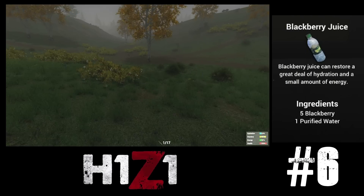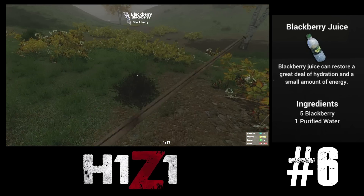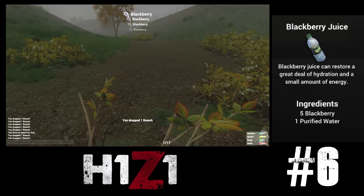Blackberry juice is another fantastic item and takes spot number 6. Combining purified water and blackberries, this item lets you save bag space and gives some fantastic thirst recovery as well as some hunger. Cheap and easy to make, there is no reason not to make this your drink of choice.